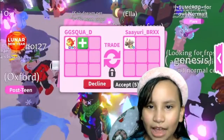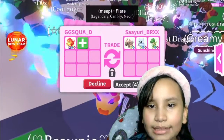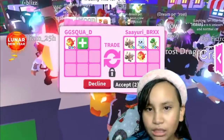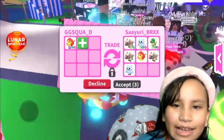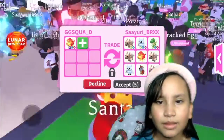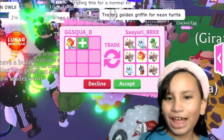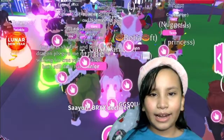Right now someone is offering a Neon Flyable Metal Ox, a Neon Flyable Rideable Snow Owl, a Neon Flyable Rideable T-Rex, multiple Metal Oxes, a Guardian Lion, another Snow Owl, and a Wabodog — really nice trade. But we do want to see what other people will offer for this Mega Fly Ride Guardian Lion in this server.